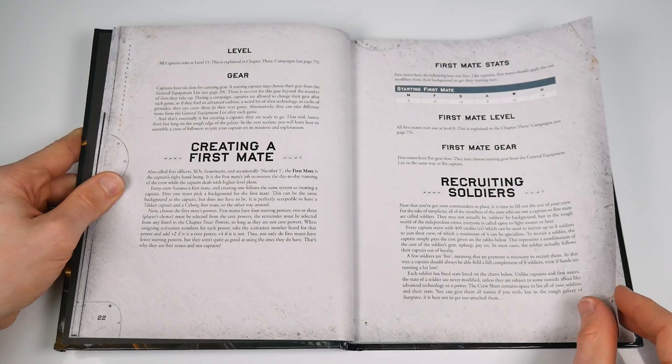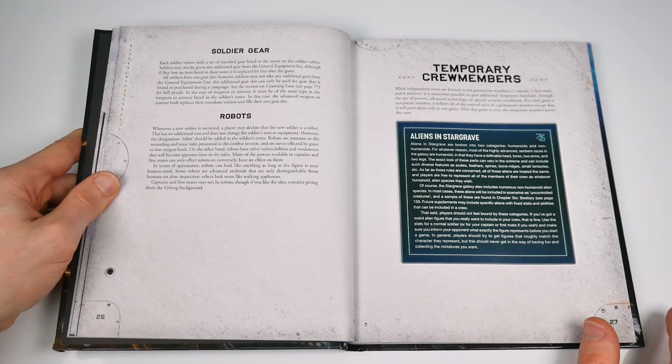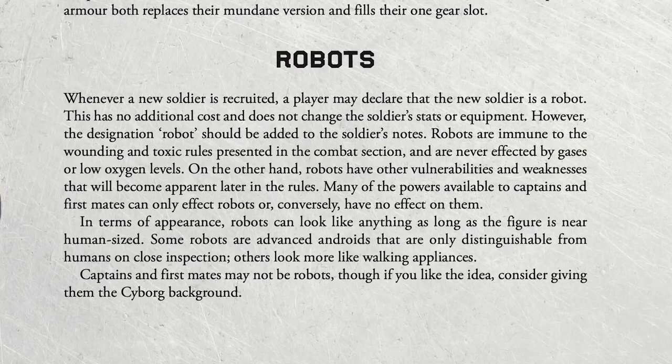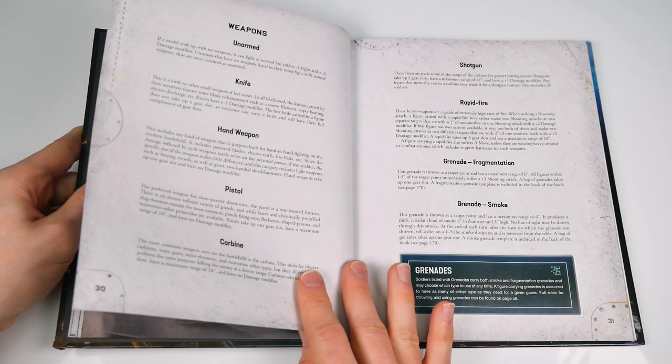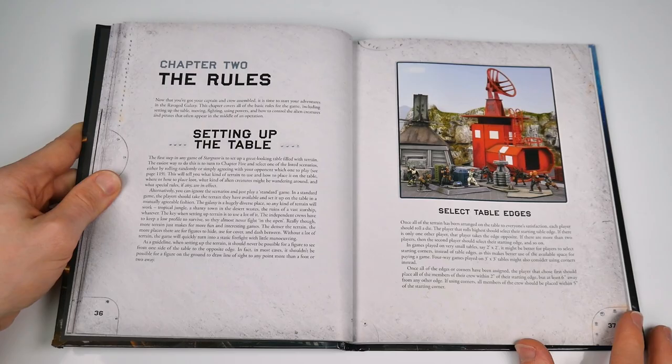After picking your captain and first mate, it's time to bulk out the rest of your crew, who are split into standard soldiers and specialist soldiers — with up to four specialists allowed and a maximum crew size of 10. You can make any of these crew into robots when you pick them, and this will change the way they interact with some of the rules and core abilities. This crew then gets armed with a range of equipment listed at the end of the chapter, and it's obvious that Stargrave is a game ideally suited to playing out a wide range of sci-fi backgrounds, be they your own or existing ones.